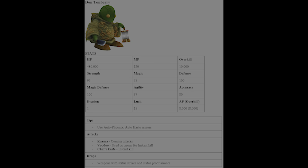For Don Tonberry, make sure you use Auto-Phoenix and Auto-Haste armor. He counters every attack with Karma — damage factored by the number of fiends you've killed times 100. Don't use any Aeons against him — he uses Voodoo, an instant kill for your Aeons. Chef's Knife is also an instant kill. He usually walks toward you four times, then stops using Karma but starts using Chef's Knife. He drops status strike effects and status proof armor.